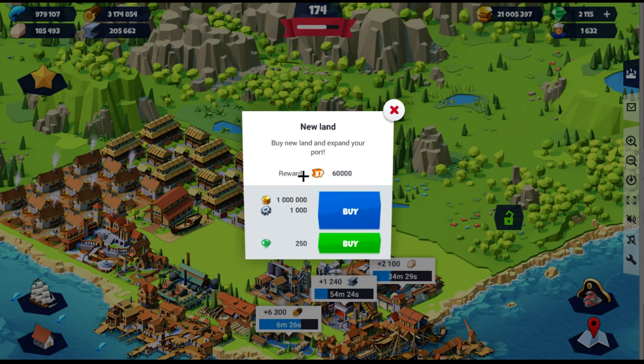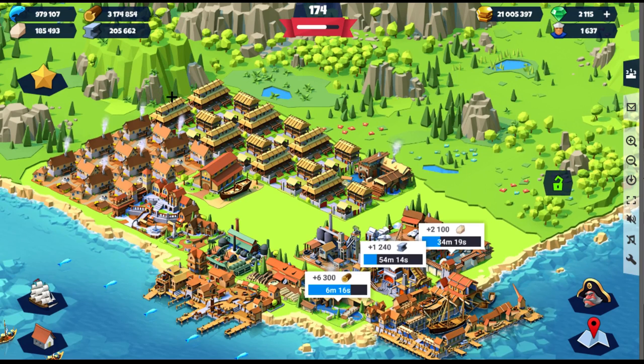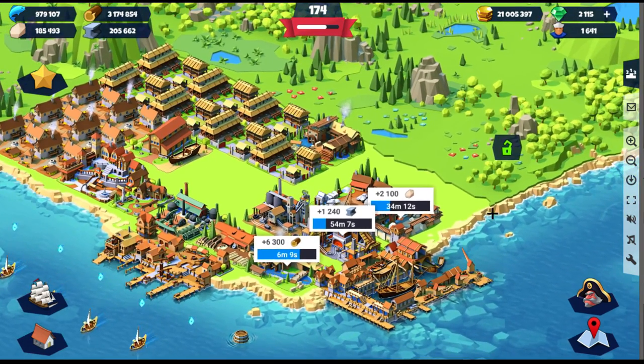So let's see how much this is. To unlock it: 60,000 experience — yay — plus a million coins as I said earlier, and a thousand gears. You know what, with all the buildings, when I buy this piece of land up here I can put all the houses like this.